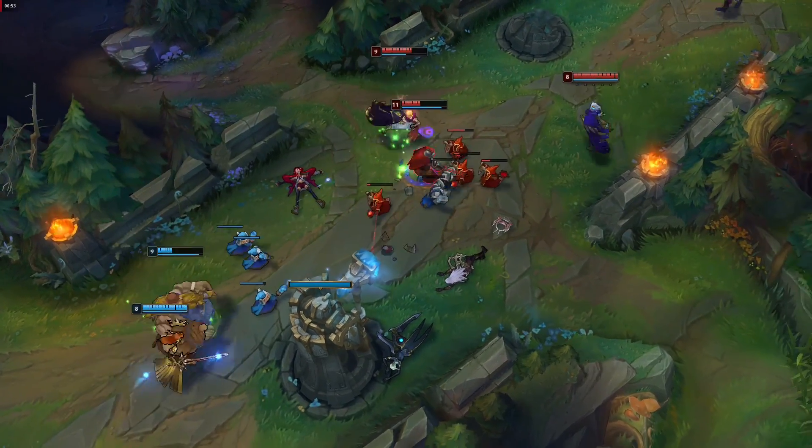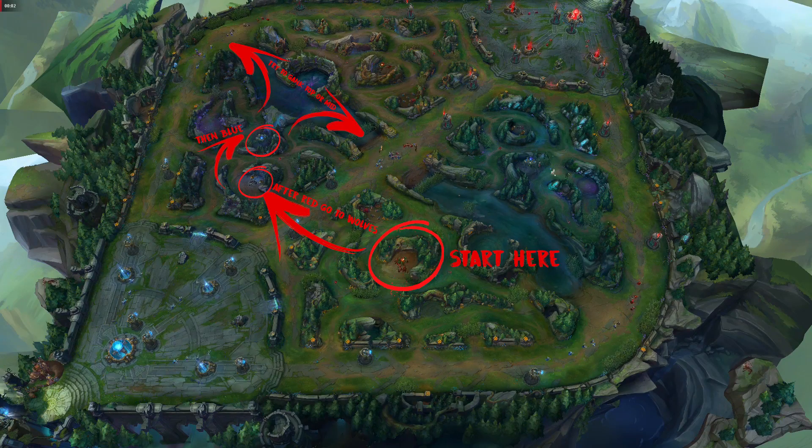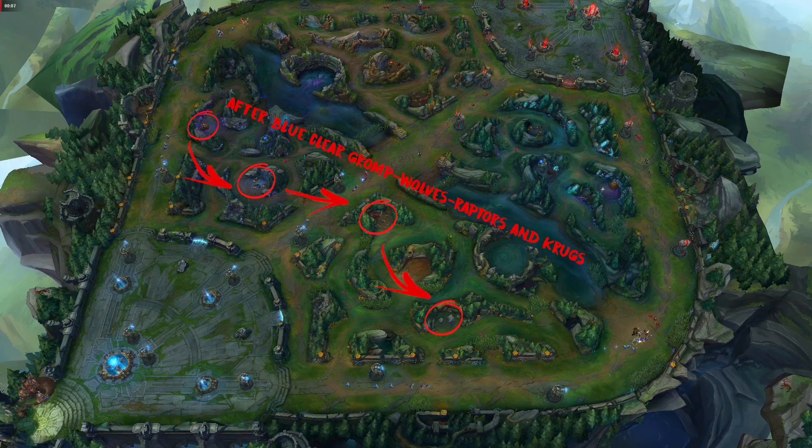Jax has a decent early clear. If you want to do an early gank you can do a three-buff clear at level three. For example, if you wanted to gank top and you were on blue side, you would go Red, Wolves, then Blue, then gank. If you want to do a full clear — which is a little harder to pull off since you probably won't be able to gank — you would go Red, Blue, Gromp, Wolves, Raptors, then Krugs. Depending on what your team has, you'll have to adjust your clears. If you don't think you can get an early gank off, go for the full clear; if you think you can, go for the three-camp clear.